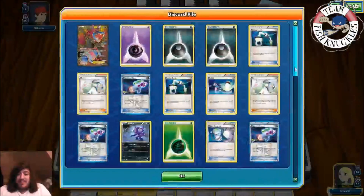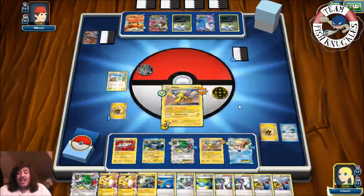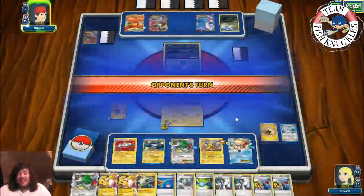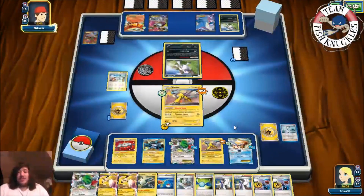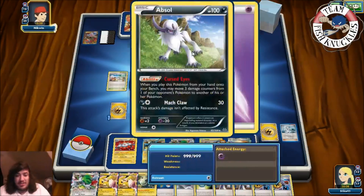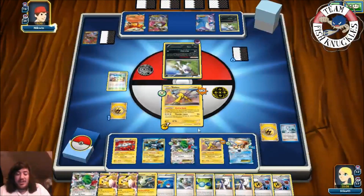We might see some crazy Pikachu play next turn — trying to get all 10 Energies on Pikachu. We want the opponent to knock us out so we can bring Pikachu in and use Fisherman, then double Superior Energy Retrieval. On the opponent's turn there's a Psychic Energy going down. He could use an Energy Switch and Mind Jack Claw, but instead he just plays Juniper.